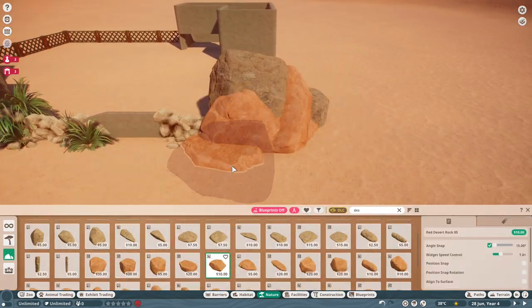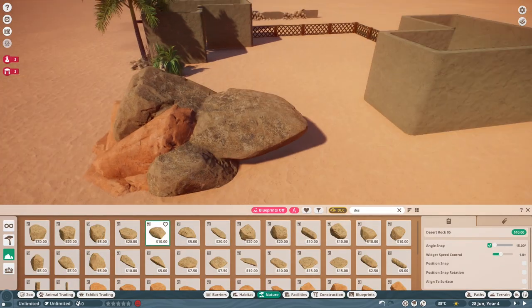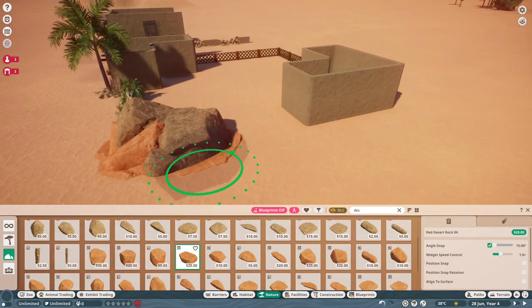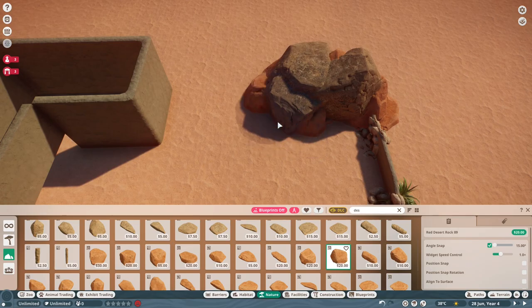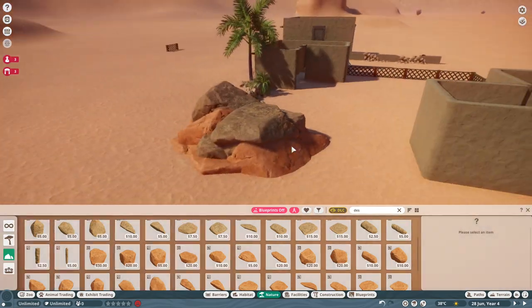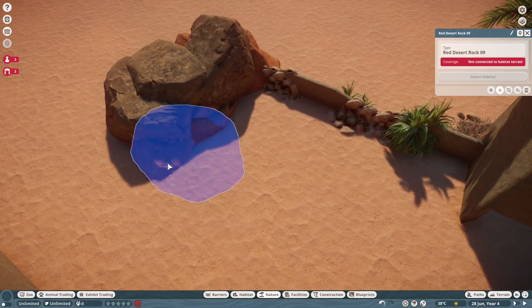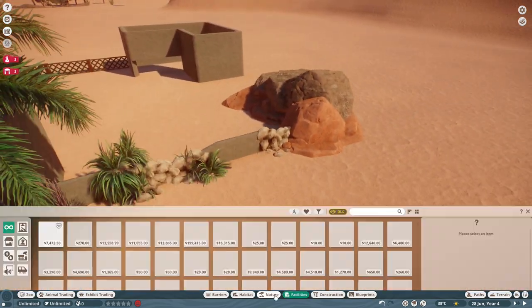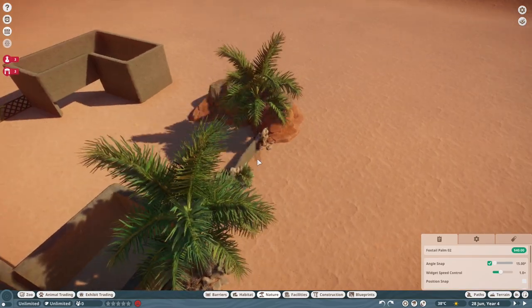Then I went to town with the rock work, adding two different colors. I always recommend this — just type in 'desert' and add two desert rock types. Savannah rocks also work well with desert rocks. A little bit of color differential adds a more realistic look; you wouldn't see rocks all the same color all the time.